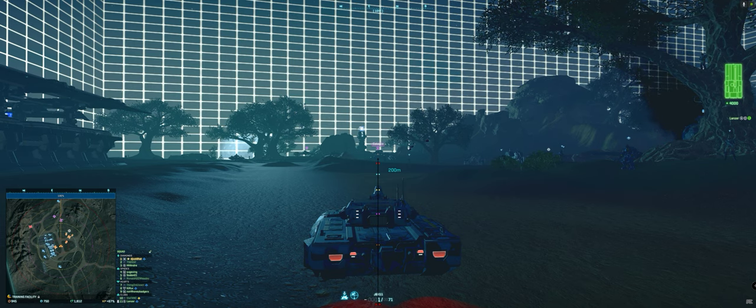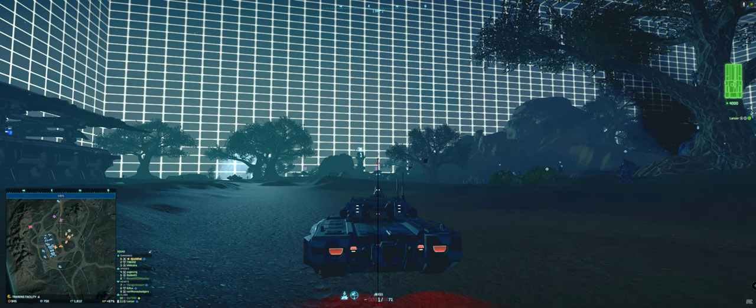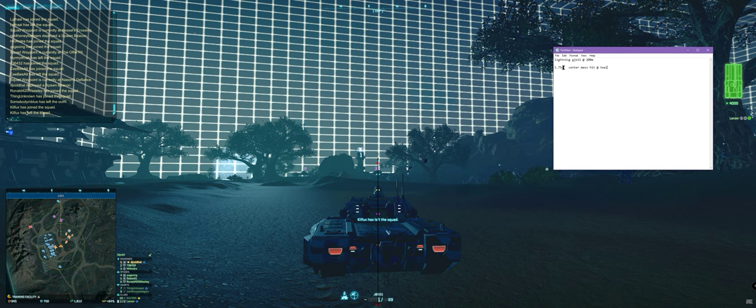I think it's going to hit at teal — and there we go, it hit. Where did it hit? That looks like it hit center mass. That's what I want — center mass hit at teal. So I need to establish, using the scope, third person center mass hit at teal. Now let's go to first person, no scope.